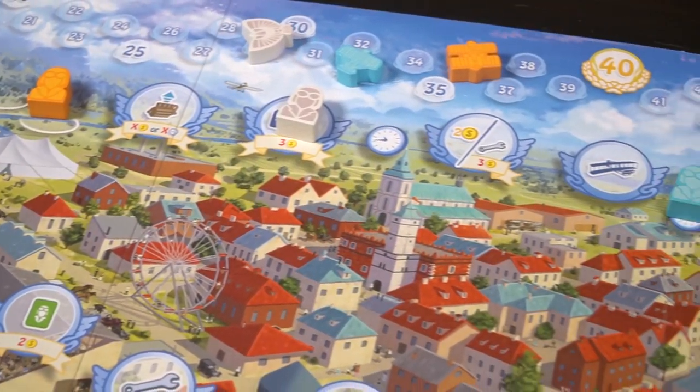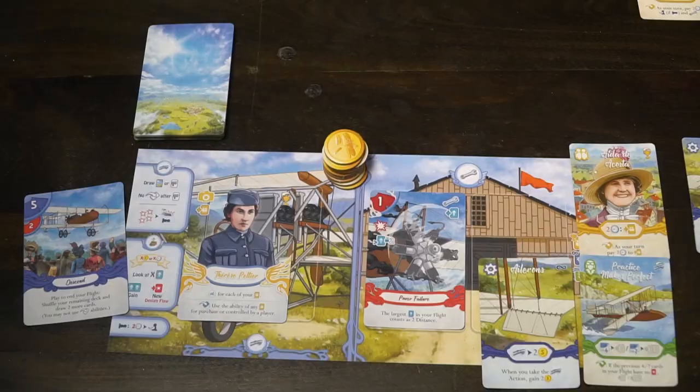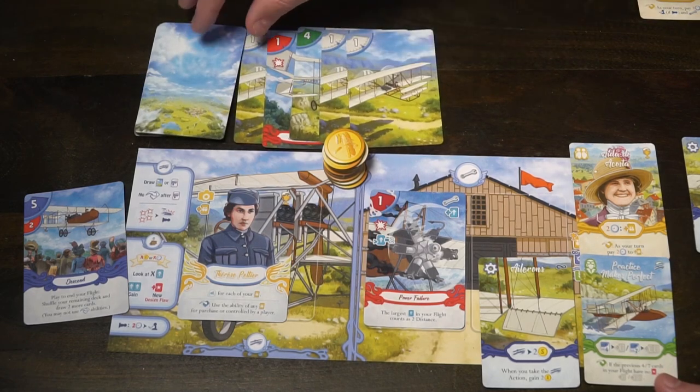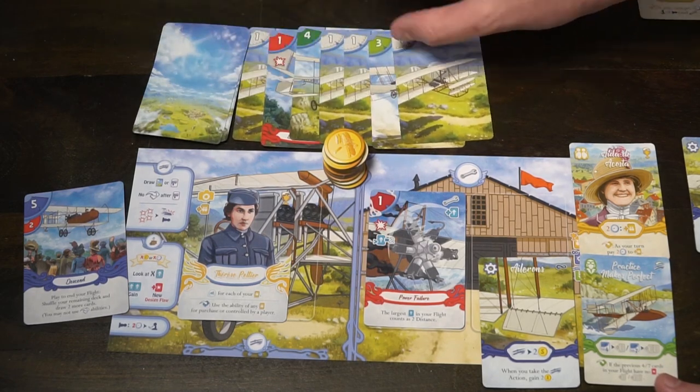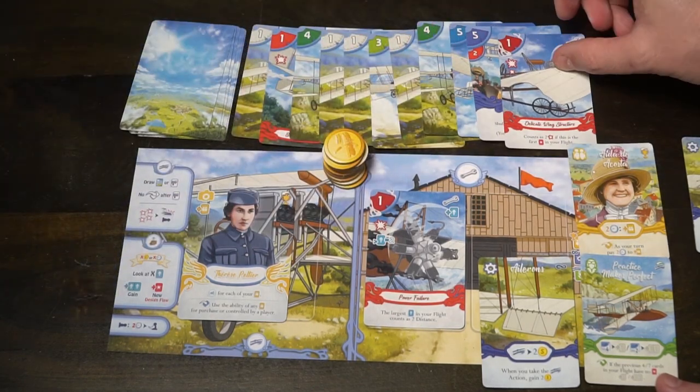This is a 1-4 player game, ages 12 and up, that takes roughly 45 to 75 minutes to play. In First in Flight, you're going to be one of the famous people who started creating the aeroplane. You could play as the Wright Brothers, Therese Peltier, or quite a few others, and you're going to be crafting a deck of cards that simulates a flight. Each round you'll have an opportunity to take flights to get as far as you possibly can, building your deck to fly one time farther than anybody else.